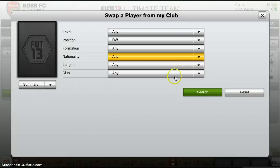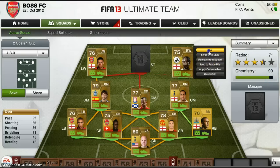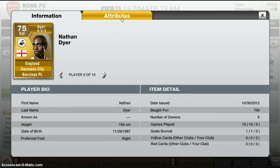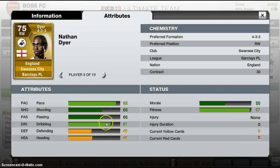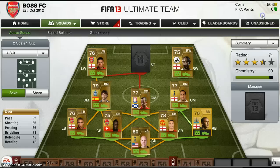Right wing, we have Dire. He's really short - 165cm - so we're not exactly expecting him to get any headers, as you can see from his stats. He's pretty much a forward, obviously very short, never going to get a header in there. Really fast though, with 81 dribbling, 66 passing and shooting. I haven't really had a chance to score a goal with him because I mainly use my striker and don't play down the right that much. Got him for 700 coins, which isn't too bad.